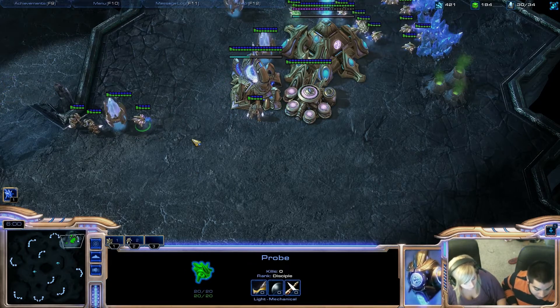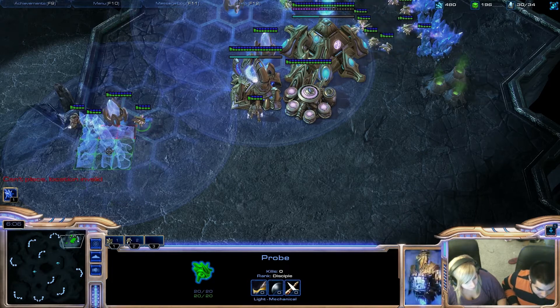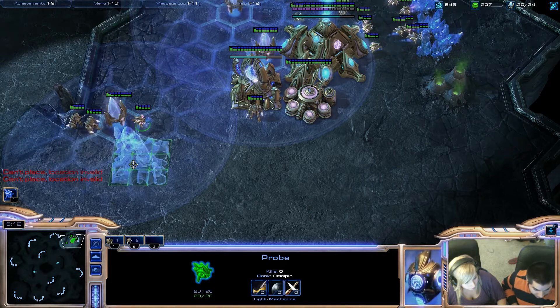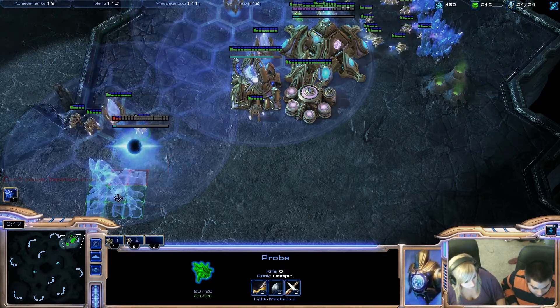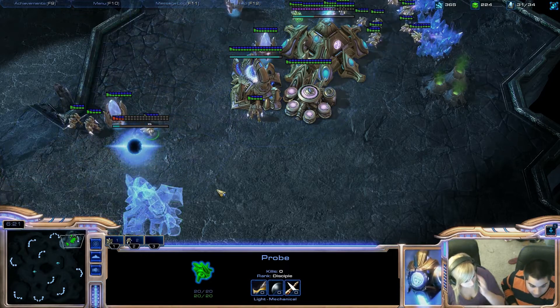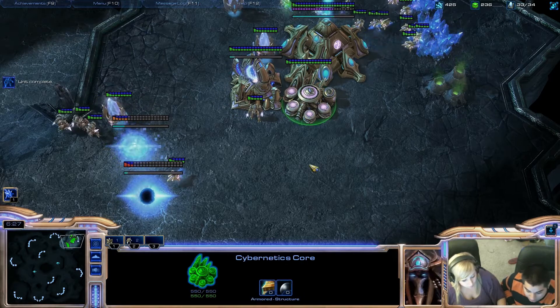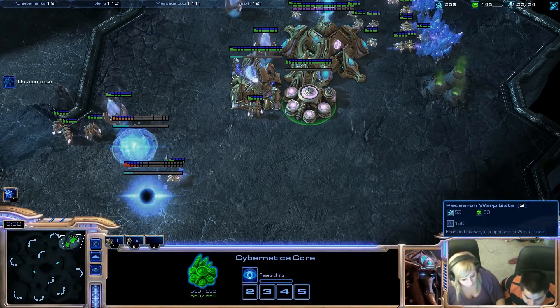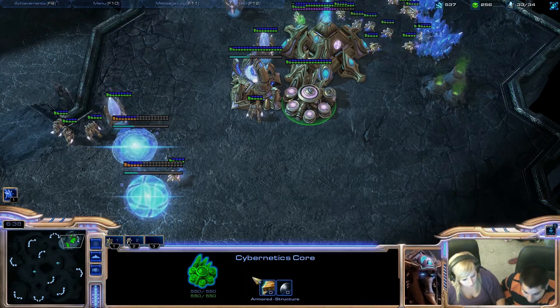I want you to create one right here and another one right here, close to your pylon. Now go to this building — the Cybernetics Core — and do the research of Warp Gate. Do you remember what Warp Gate does? Click that right here and do Warp Gate. Make sure that you're always building guys and I want you to Chrono boost the Warp Gate. Chrono boost the Warp Gate, and you need more pylons right now.